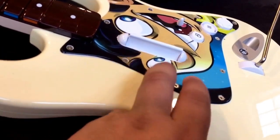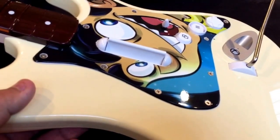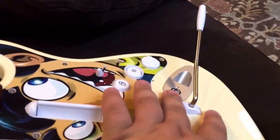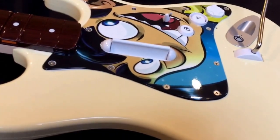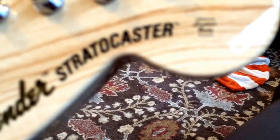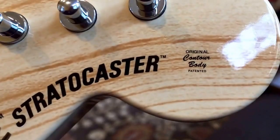Of course the pickguard is a PAX East one instead of your standard — I think you get a white one normally. The body is black, and this is of course the Xbox One version.